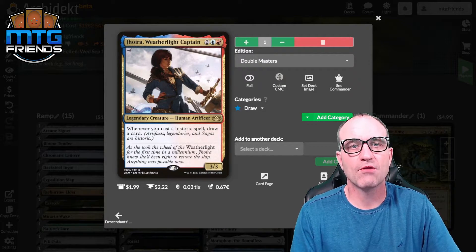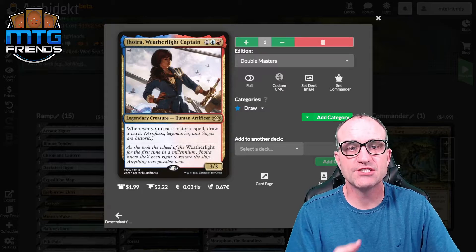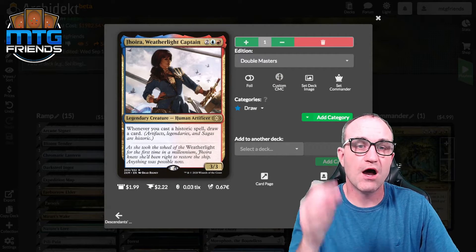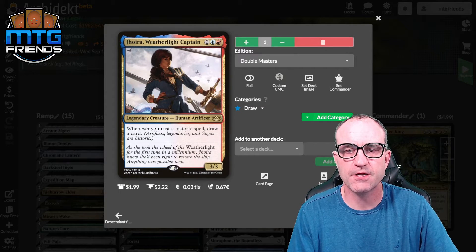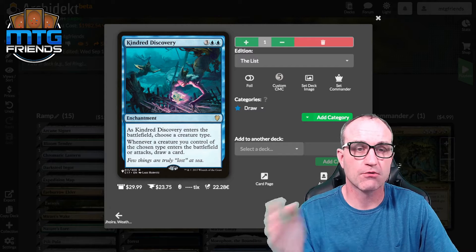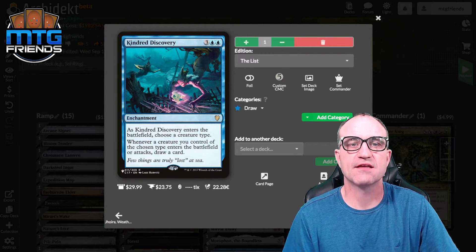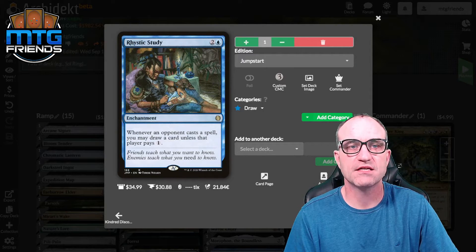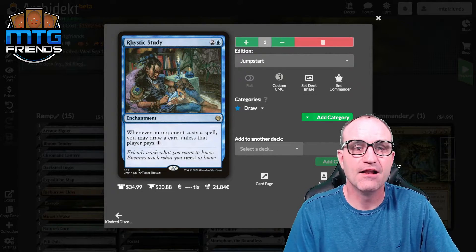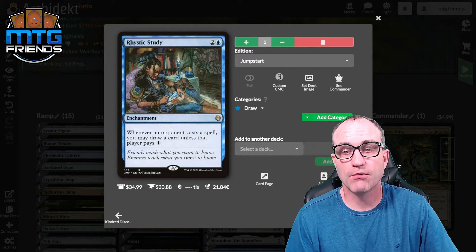Jhoira, Weatherlight Captain for four — whenever you cast a historic spell, draw a card. Historic includes artifacts, legendaries, and sagas. Between our legendaries and artifacts, we're going to get a lot of draw. Kindred Discovery — choose creature type scarecrow. Whenever a creature of the chosen type enters the battlefield or attacks, draw a card. Rhystic Study — opponents may pay one whenever they cast a spell; if they don't, you draw a card. Just remember to always ask.